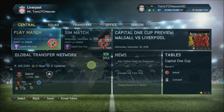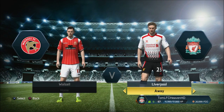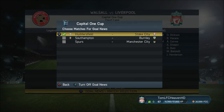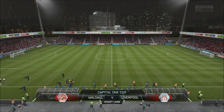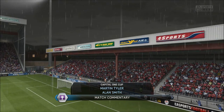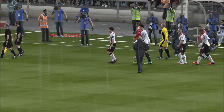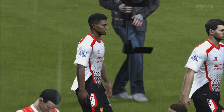Today's question is: who was the best youth academy player that you had? What was his best overall rating and what did he do for you in your Career Mode? Let me know in the comments below. Welcome to the third round of the Capital One Cup — it's Walsall against Liverpool. I've filled the reserve team with Courtois in goal and some youth academy players on the bench, with van der Heijden as the main youth academy player at right back. Flanagan is the captain.